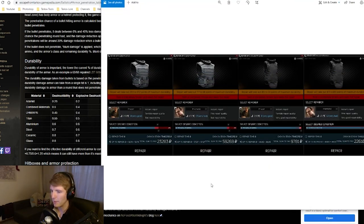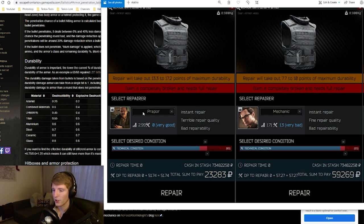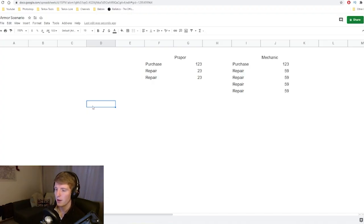Let me show a comparison. The Gajel costs 23,000 with Prapor and 60,000 with Mechanic to repair, getting it from zero back to 52 and 57 out of 65 respectively — extremely expensive. The Kurund, on the other hand, repairs back to 44.46 for 10,000 with Prapor, or 44.69 for 22,000 with Mechanic. There's really no point repairing the Kurund with Mechanic since Prapor gets it nearly to 100% for 10,000. This is one of the reasons people don't like the Gajel, but I don't think it's nearly as clear-cut as people think.